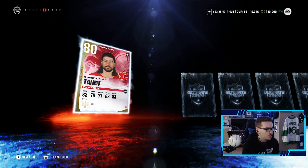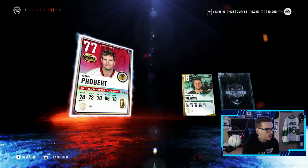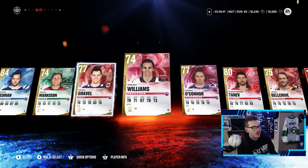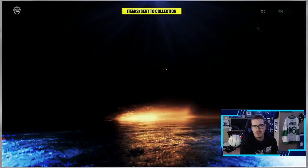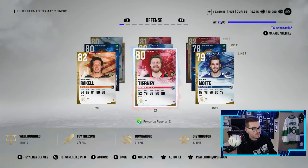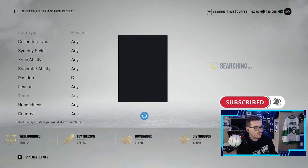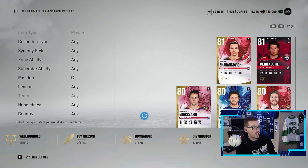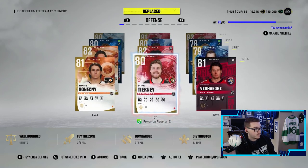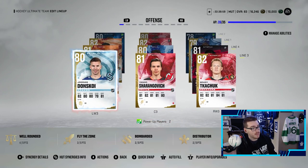We get one more 80 plus overall here — who's it gonna be? It's Christopher Tanev, which I don't think will make the lineup. We pull a Bob Probert and a Sean Monaghan, so not bad. We get Monaghan and Victor Hedman who are both gonna be upgrades to the team. Sean Monaghan's gonna come in for Chris Tierney — actually, Sean Monaghan coming in for Nick Bonino, and then we're gonna throw Nick Bonino to first line center.